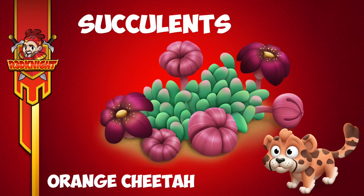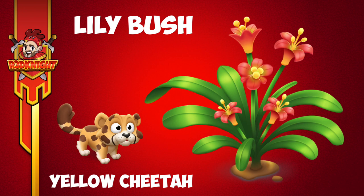Another one coming is the succulent. The first two I think could be gorgeous both on my farm or my town. This one's definitely a sanctuary-based decoration - I think it's going to look beautiful down there, and that's with the orange cheetah. Next, with the yellow cheetah, is the lily bush, and I think that's going to look nice in a sandy area.